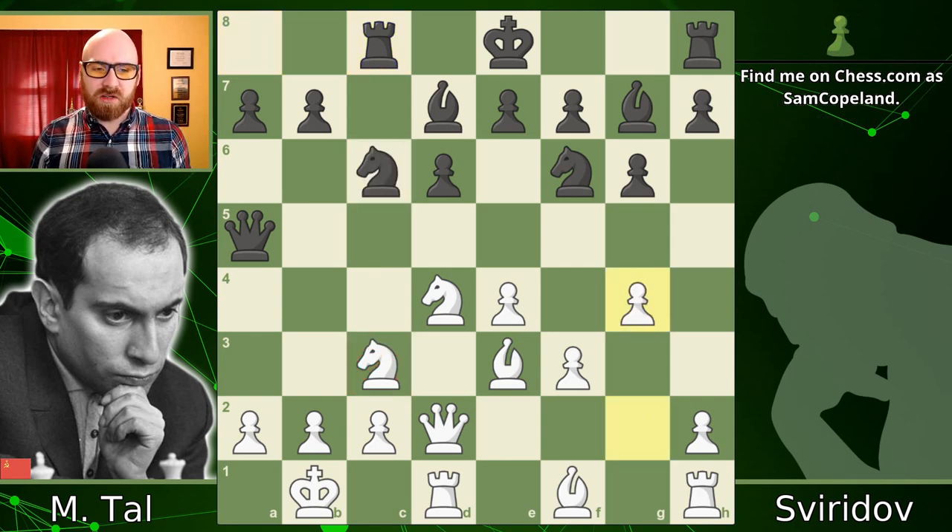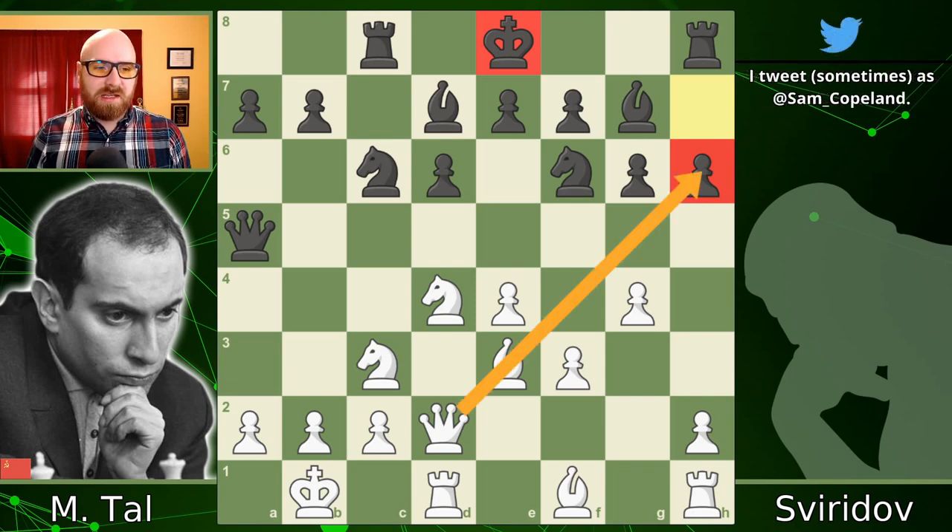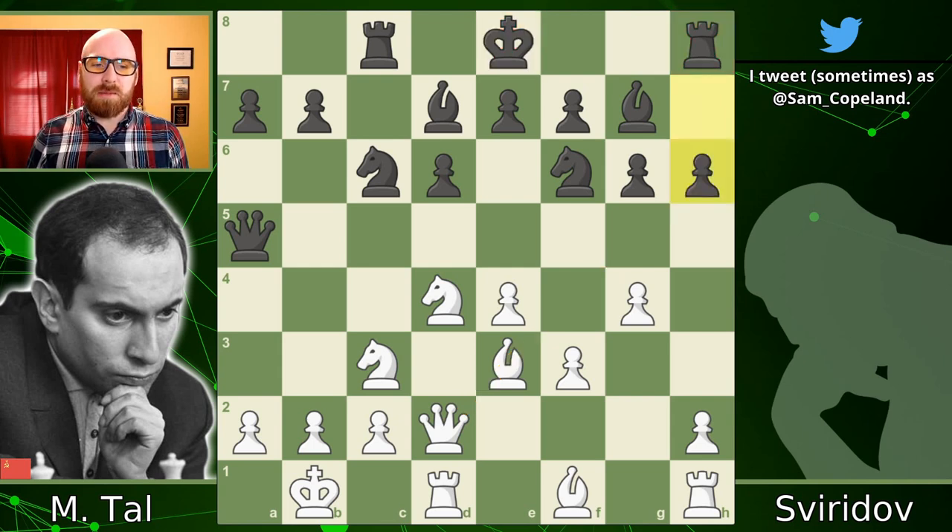Tal continues with g4, advancing on the kingside, and black responds with pawn h6. Pawn h6 is a commitment to keep the king in the middle of the board. Black seems afraid — with good reason — of castling kingside and allowing Tal to attack. But not castling in this position and in many Dragons just isn't really a viable option. The move pawn h6 places that pawn in the direct line of fire of the bishop and queen, so the rook on h8 is now compelled to defend it. If black castles, white simply captures on h6, meaning the king must remain in the center and the rook stays stuck defending the h6 pawn.